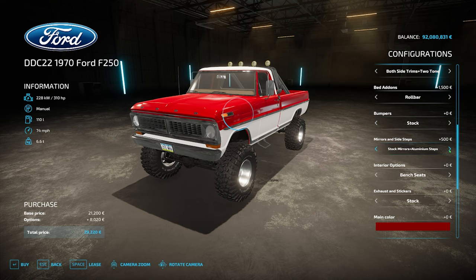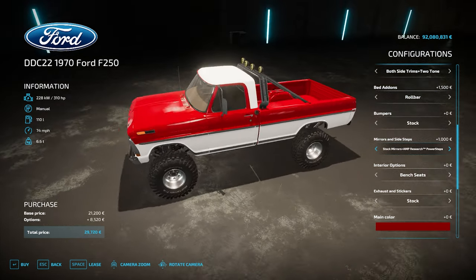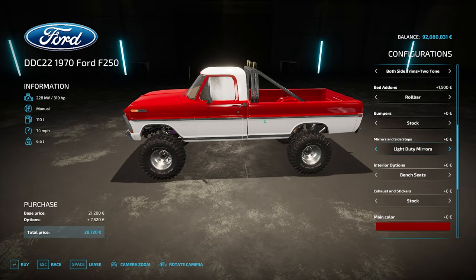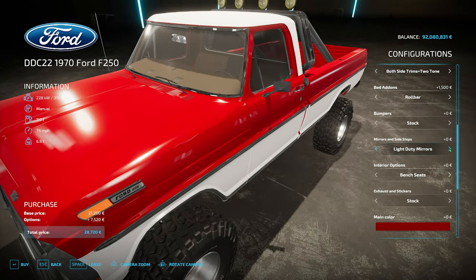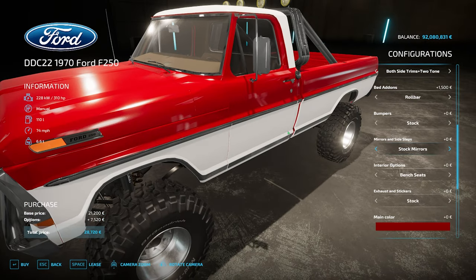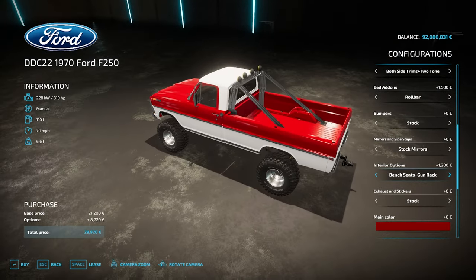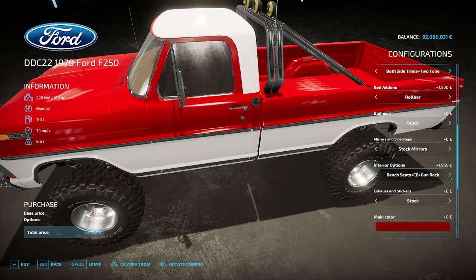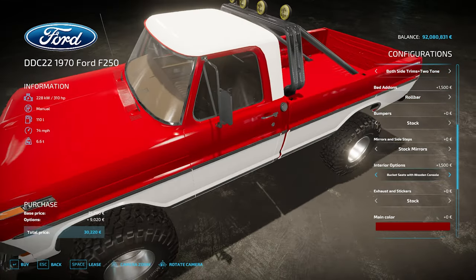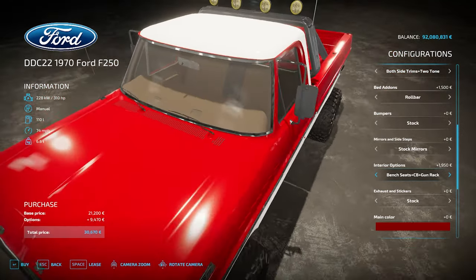Side steps: there are running boards — aluminium runners, power steps. Mirrors: stock, light duty mirrors. Interior options: bench seats, bench seats with CB radio, bench seats with gun rack — which gives you a rifle in the back — bench seat with CB and gun rack, bucket seats with wooden console — that changes quite a lot of what's in there. Let's jump back so you can see the difference between the bench and bucket setups.